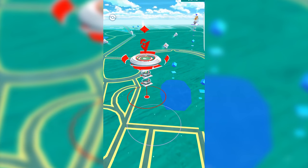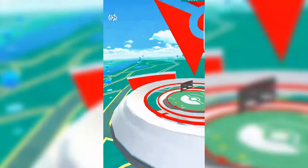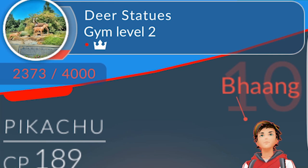Let's take a look at some of the information presented when you click on a Pokemon Gym. At the top of the screen you'll see the name of the gym, which is usually based on the landmark where the gym is located, along with the gym level. The gym level refers to how many Pokemon can currently be assigned to defend it — this is a level 2 gym, meaning there are two Pokemon here.